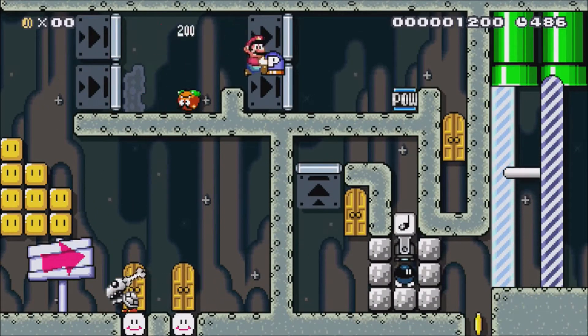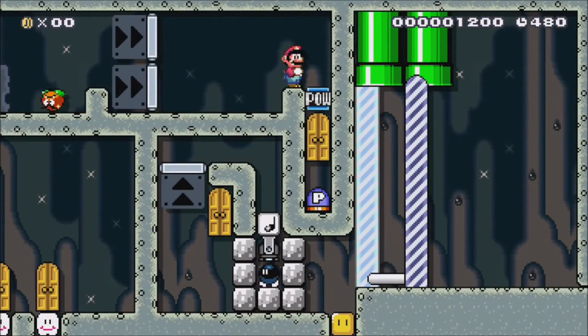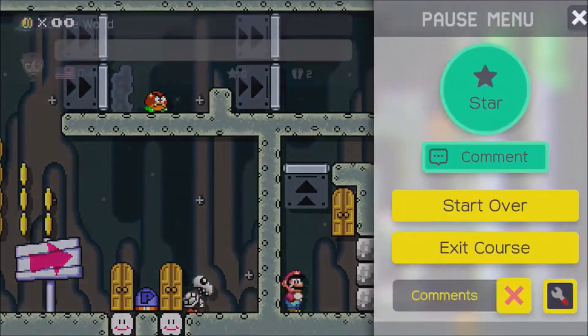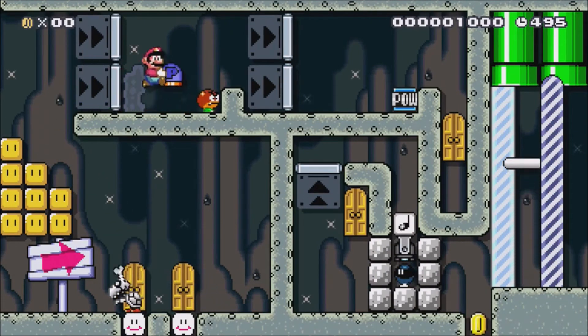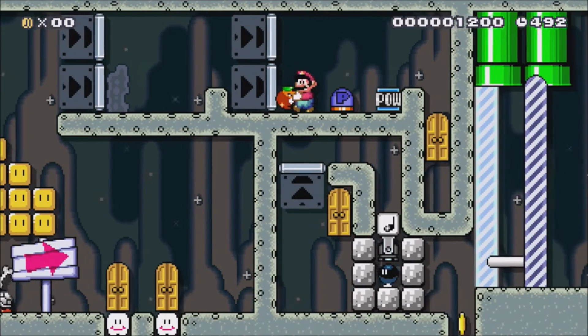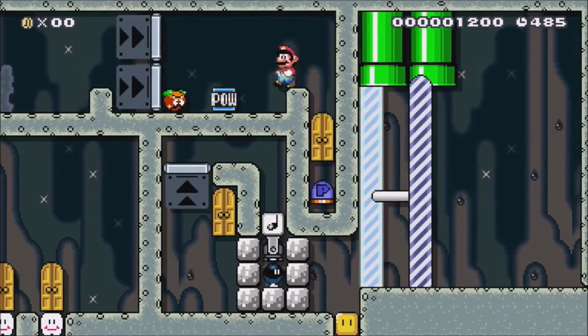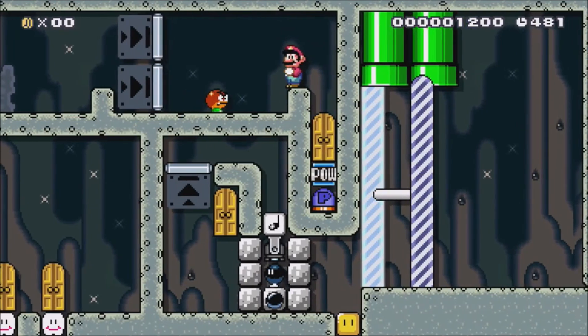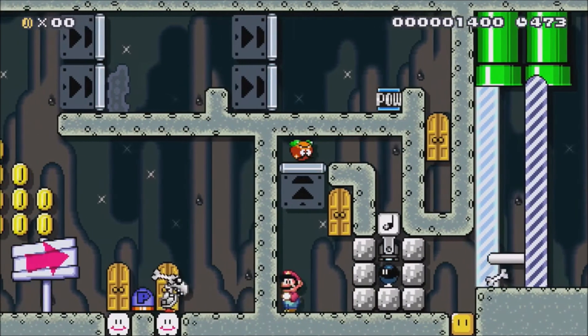Should've got a goomba up there. Take the goomba, throw him up there — that'll make the bomb explode, and then we walk to the end.